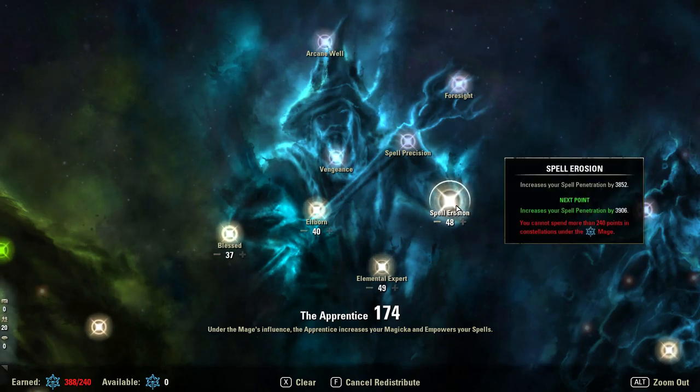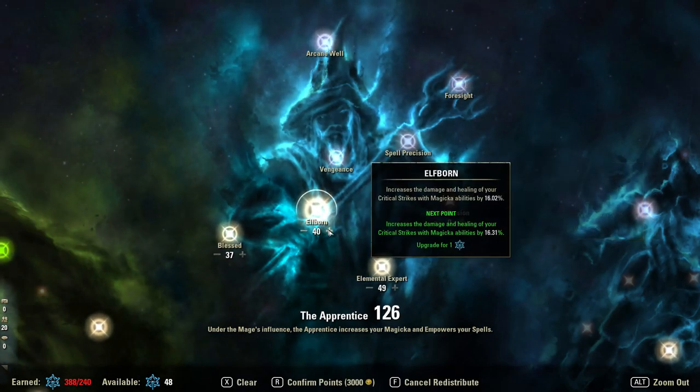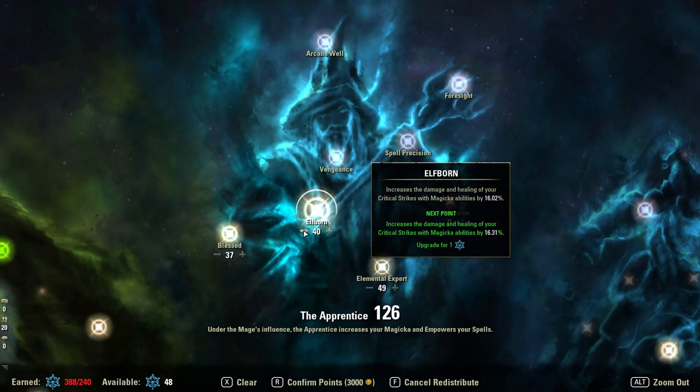Moving over to Elf Born — two numbers to remember. You are either going for 40 in a low-crit build, or all the way up to 56 in a high-crit build. There's no build apart from my overload gank where I'd ever run more or less than that. The reason is it increases your crit healing done, so even in a lower crit build at around 32% crit chance, it's still worth the investment. It affects both heals and damage — and more importantly in PvP, crits are generally where most kills against skilled players will come from. So 56 points is the sweet spot.